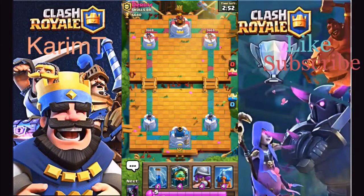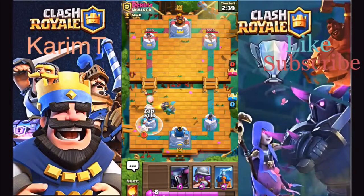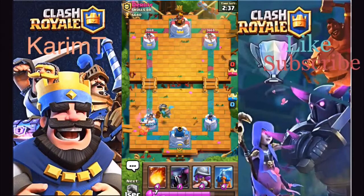Here against Durably, see what we can do against him. I'll start inferno dragon in the back. Yeah, he doesn't do anything. Skeleton barrel — that should be fine because I'll just zap it. He does miner, so zap should be good here and miner should go down.